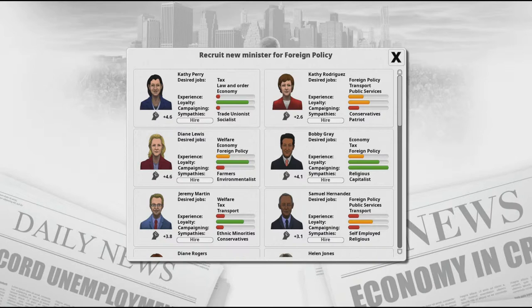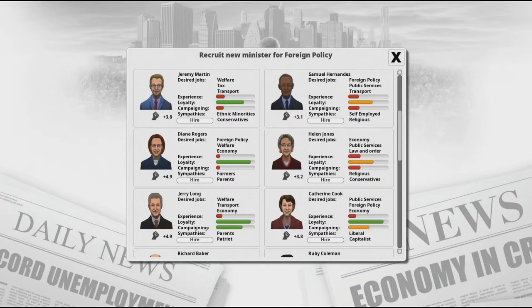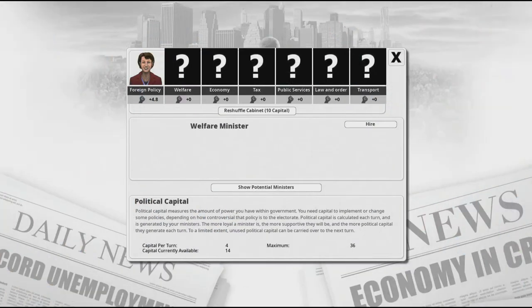I'm looking for a foreign policy cabinet member. This person is capitalist and religious — pretty good — but let's see if we can find a better one. I'll also be doing a lot of things pro-environmental. Liberal and capitalist — this person is perfect. I'm going to hire them for foreign policy. You'll see almost five political capital — that's the highest you can get. The more you enact policies that benefit these people, the more they like you and the higher the political capital, with five being the max. I'll edit out the rest of the cabinet selection so you don't have to wait.